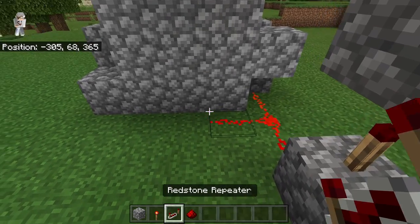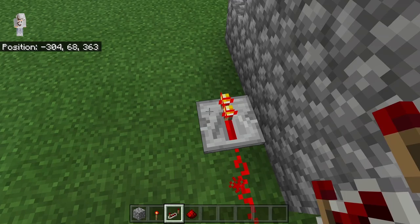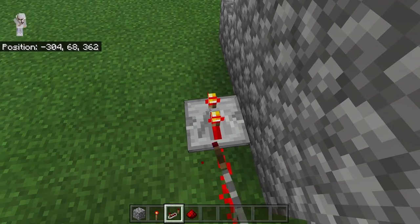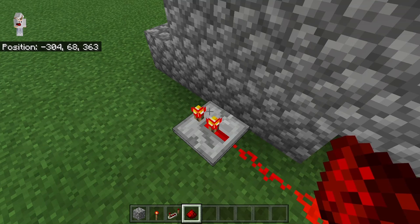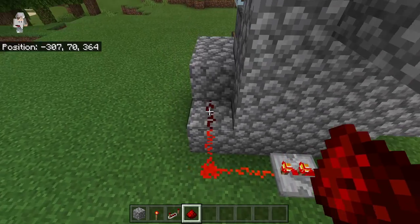The next step is to place a redstone at that spot. Now turn this way and place down a redstone repeater — make sure the two prongs are facing that way. Once you've placed the redstone repeater, click it once. By doing that we will be able to delay the redstone signal between the pistons and the dispenser so the sugarcane can grow in this farm.